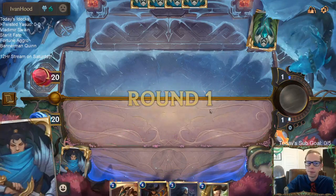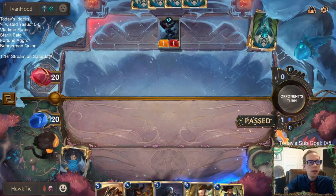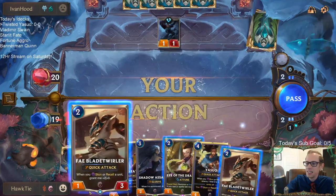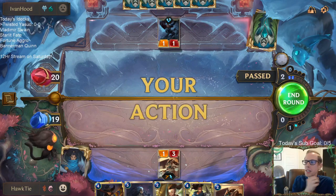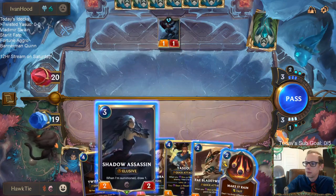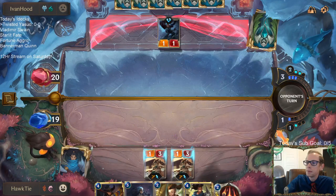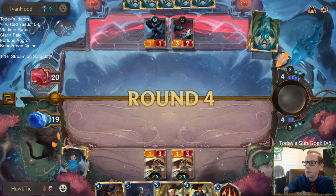We'll get rid of one Blade Twirler in the mulligan. We have 18 units and 22 spells, and we've seen all units so far in our opening hand — that's probably not what usually happens, but it's probably better than having all spells.